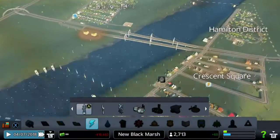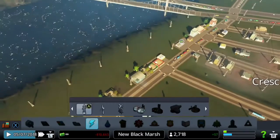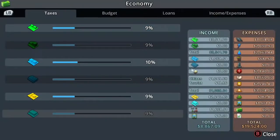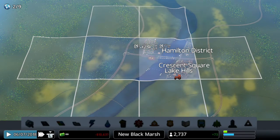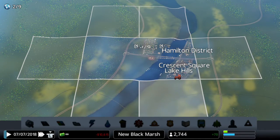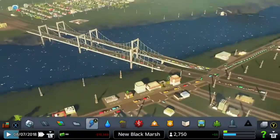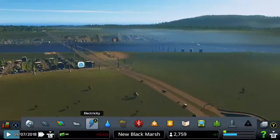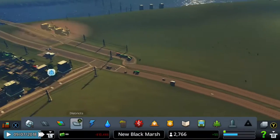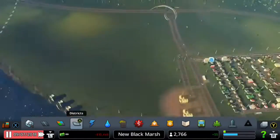Now we've got our taxi lines going, let's get rid of this abandoned building. In the coming few episodes we'll be looking to expand into some new areas, but for now we're going to expand into the area we bought. We're going to build a residential zone and an industrial zone on either side of the motorway, with the industrial zone purely based on forestry.